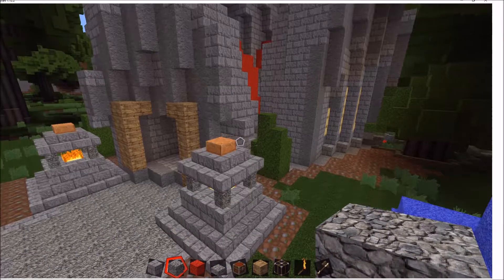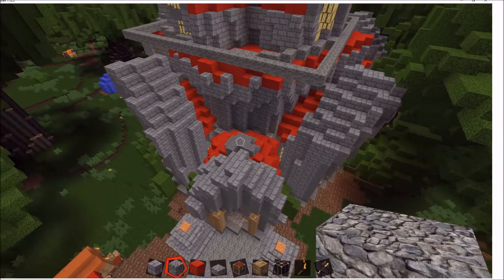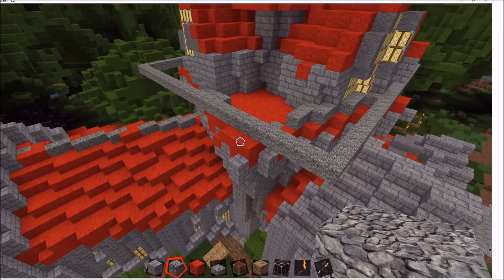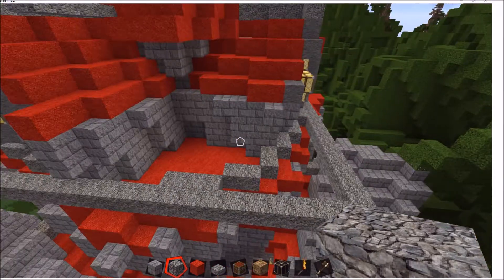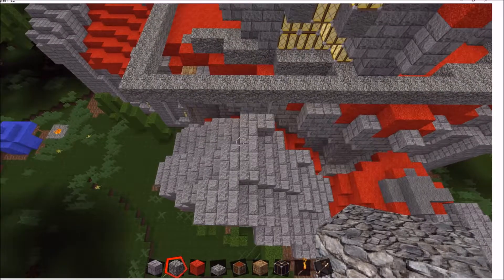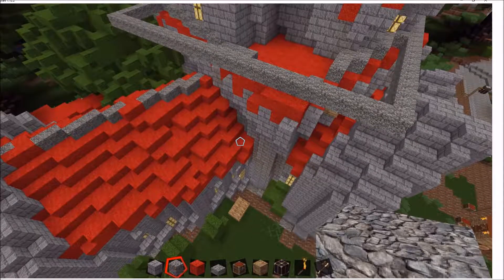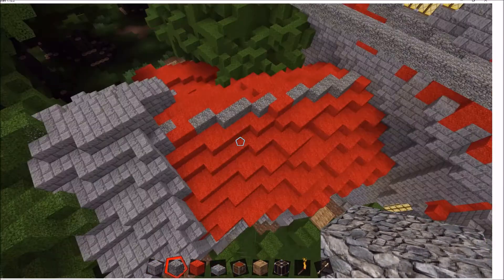Then I wanted to get started on the Abbey and clear out the inside first. But I realized that the Abbey is a rather big problem in the sense that it is not rectangular. The original model is positioned in a rather crooked way in relation to the map, which makes all the roofs, windows, walls, and everything slanted. That is not something that's easy to fix or build with, so I decided I want to move the Abbey a bit in total, which means I'll have to recenter the roof, then the walls, and go from there.